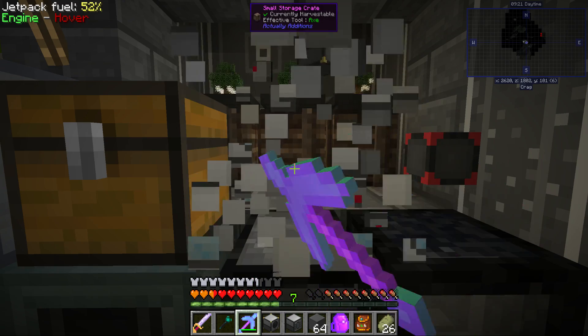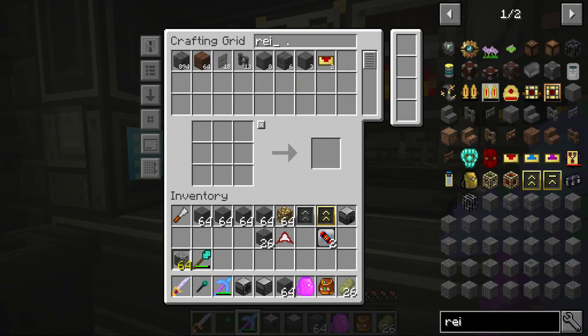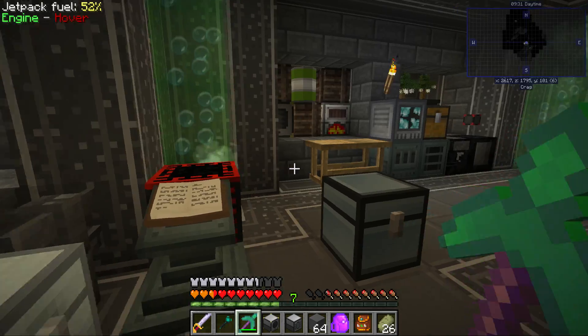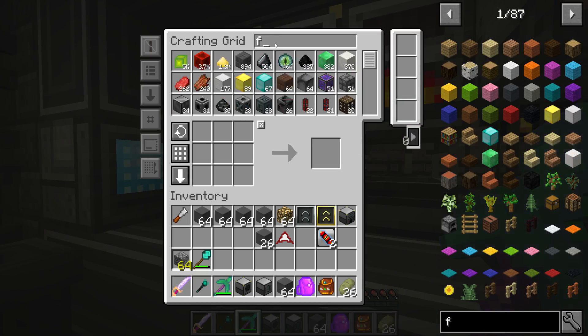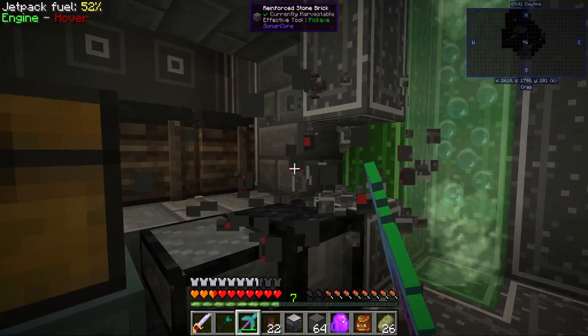I also set up an induction smelter in between episodes to craft reinforced glass — hardened glass, this stuff. And I also went mining, so we have 1,000 quartz now, which is nice. So how do I wanna do this? I definitely wanna look into making a new room today.